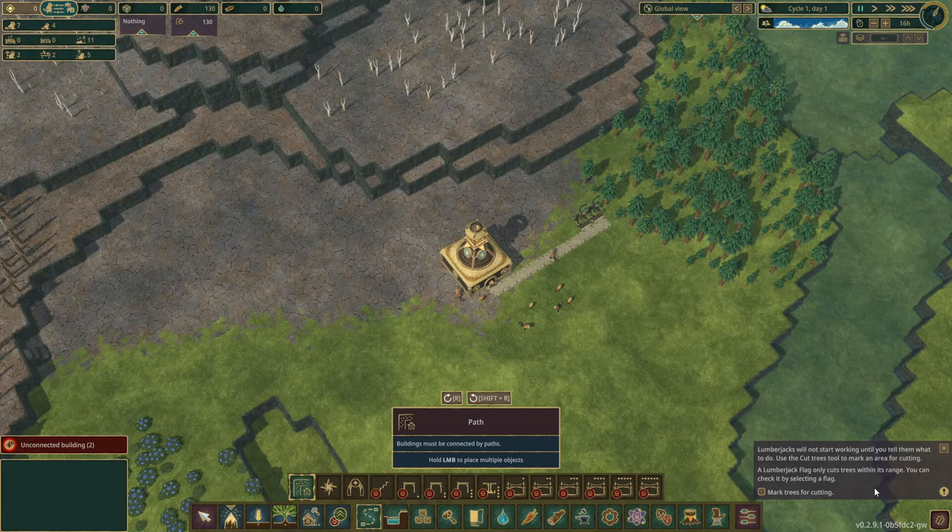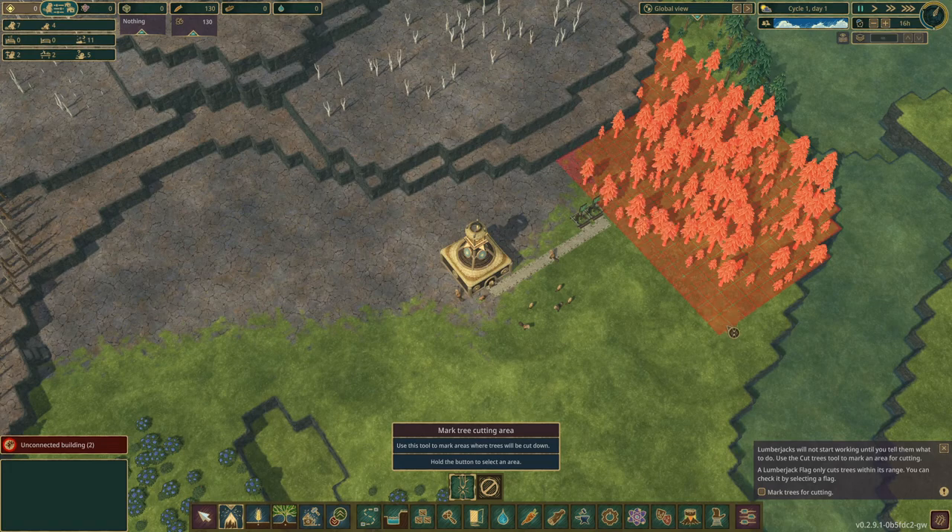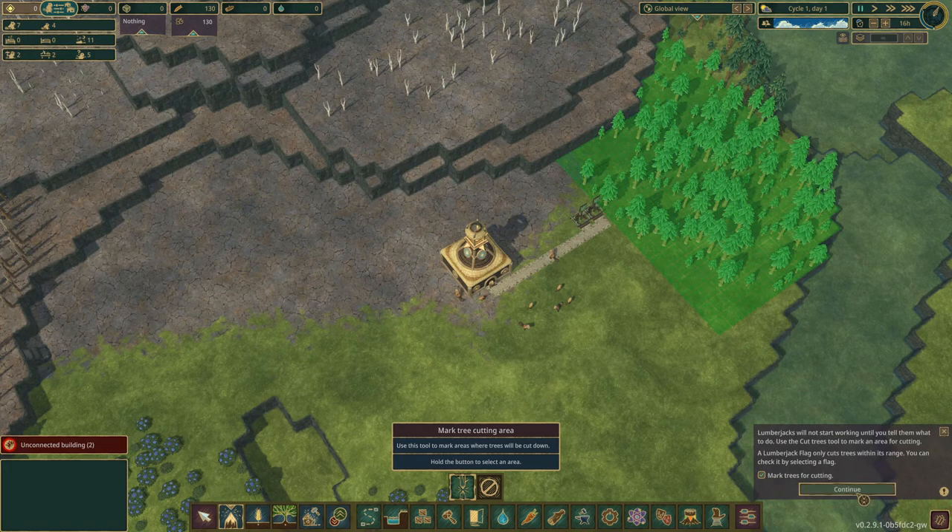Lumberjacks do not start working until you tell them what to do — use the Cut Trees tool to mark the area for cutting. Mark Tree Cutting Area right here. A lumberjack flag only cuts trees within range. It's unmarked. I guess that was not necessary anyway. So we did that.